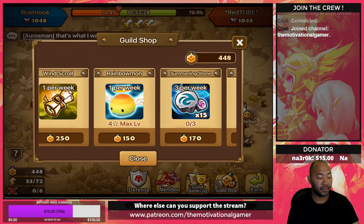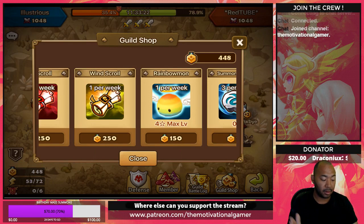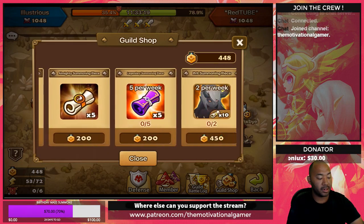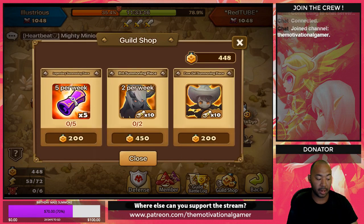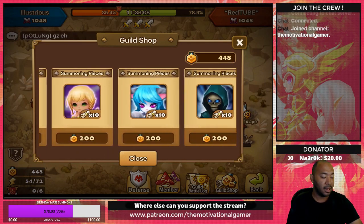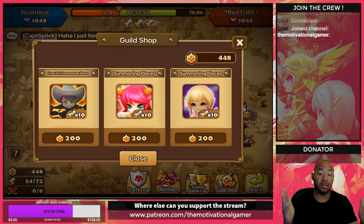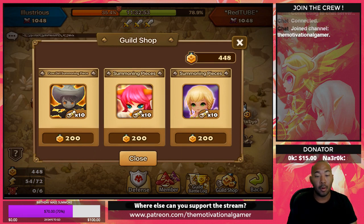We're going to talk about the non-competitive spending order first. If you're not competitive, the first thing you're going to want to do is make sure you get your rainbow mine every single week — that's your first purchase every single week, bar none. After that, you'll need to decide whether or not you want a Fran or Camille, and that's going to be your next step. If you need fodder materials, definitely get them, but please make sure you wait until you have the total points before you spend them. You don't want to spend points 200 at a time only to get to 600 points — 75% of the way — just to pull the very unit you were saving for.